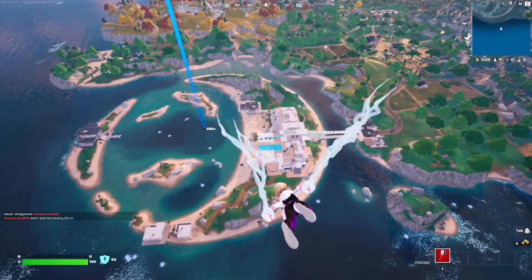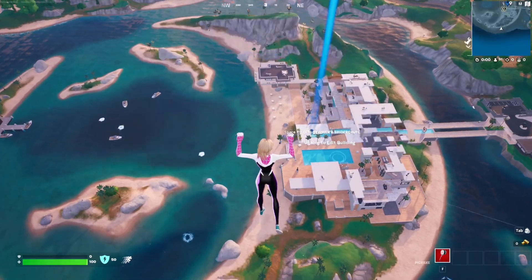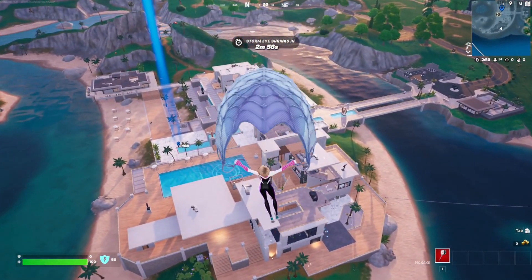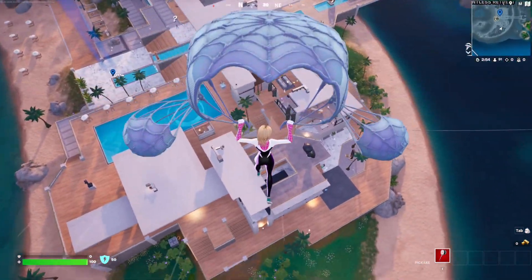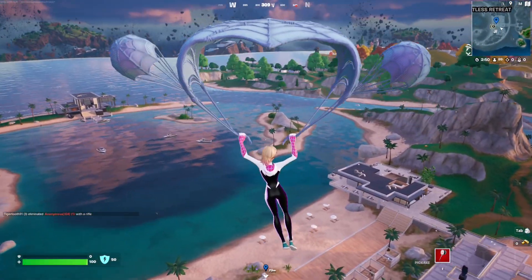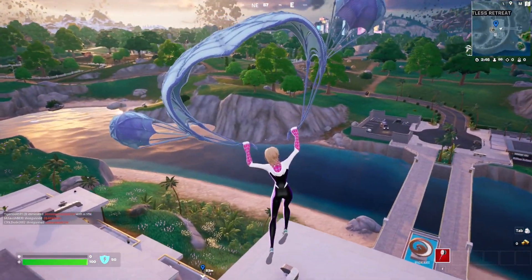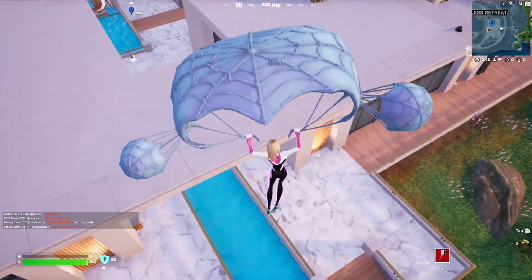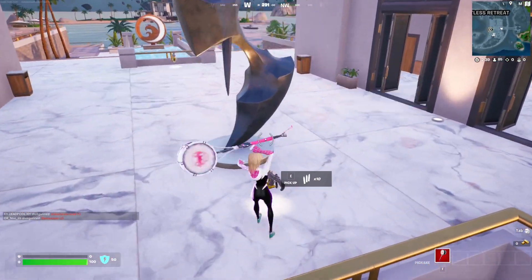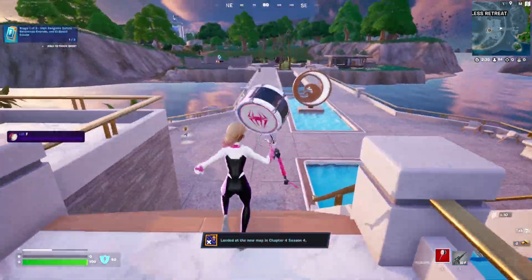Alright, here we are. So this is the first POI. All the way over here — that's the Relentless Retreat. We're going to just land here and make sure to visit it at least once. As you can see, people are already here fighting. This place looks amazing, dude. This is beautiful.